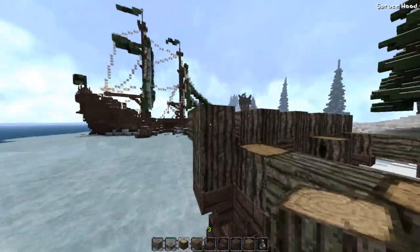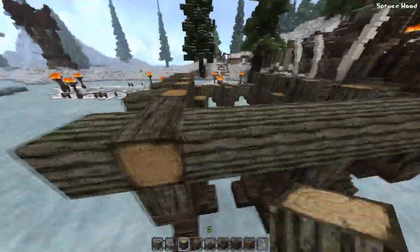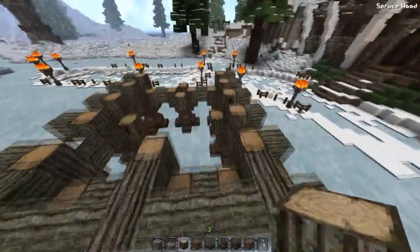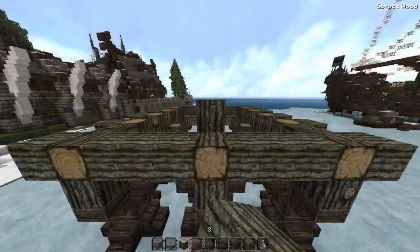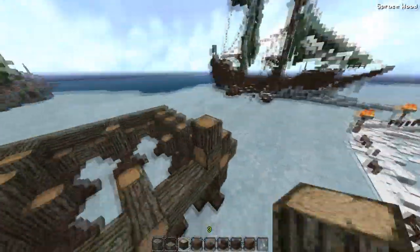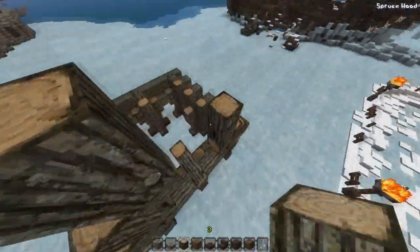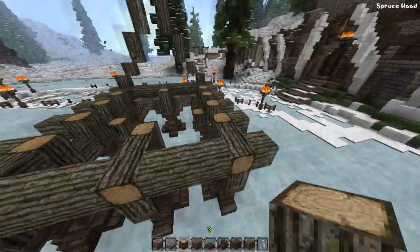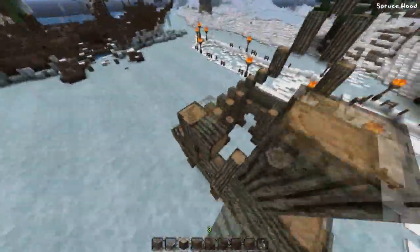Now we have our end and we know where our crossbeam is going to go. It's going to stick out one block like that, and we can make this look nicer by making it go sideways and then every other block. So we're crossing it off and flipping around some of these logs. Now we're going to make the roof shape — going up from this block, two up, and then two sets of two blocks up, and then the middle piece. That's two small ones, two one-blocks, two two-blocks, and then the center.